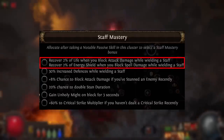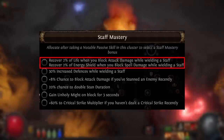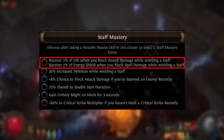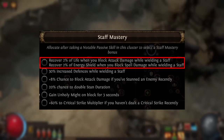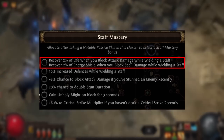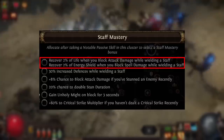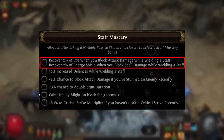Let's go through the list. Beginning with the recover on block mastery: this one recovers 2% of life when you block attacks and 2% of energy shield when you block spell damage while wielding a staff. This is definitely one of the more useful ones. The use case is still fairly low overall, but some life builds going into attack block — whether by capping normally or getting glancing blows — can make good use of this, especially while mapping.